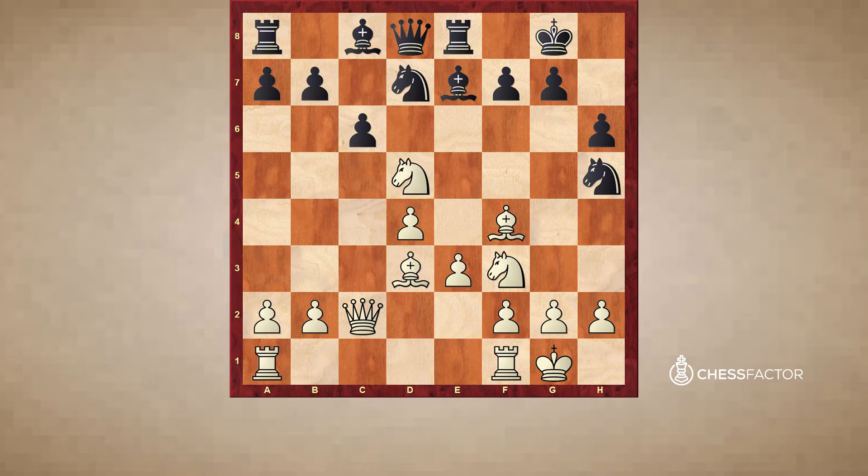White plays Nxd5. The idea is if cxd5, then Bc7 traps the queen. And if Nxf4, Nxf4 capturing back — white is just up a clear pawn. I actually beat a very strong FIDE Master like this in a rapid game, so there are even good players who are not aware of this idea.